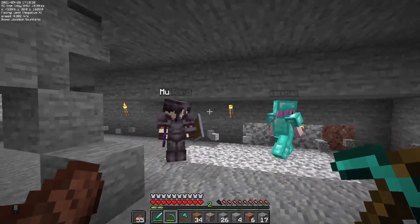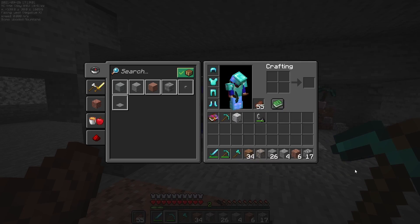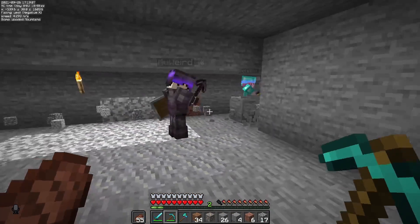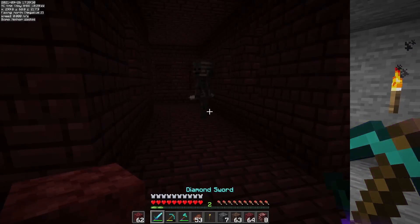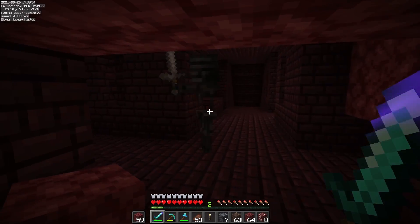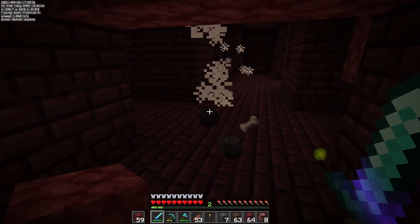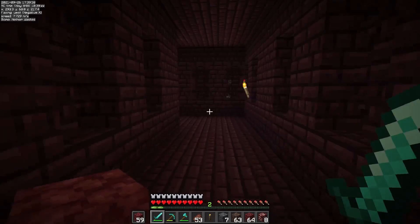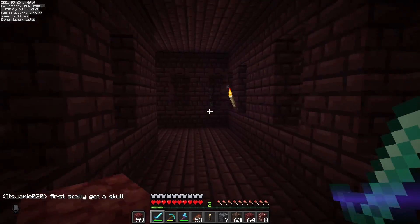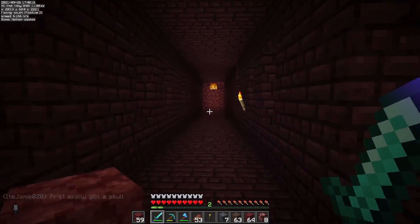We already have eight slime blocks, but I mean we need iron, diamond, and gold blocks for the beacon pyramid. The first skeleton I kill — I get a wither skeleton skull!